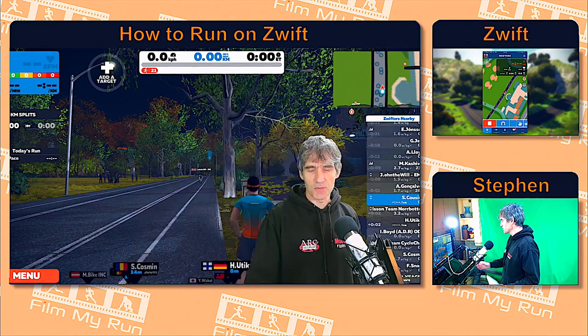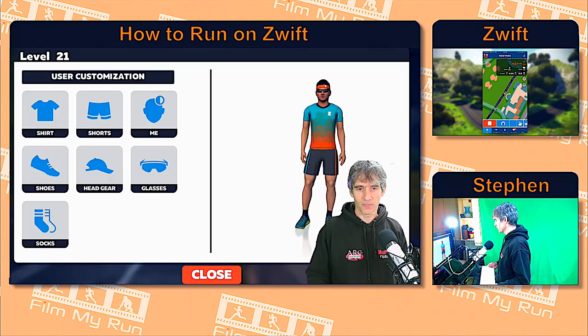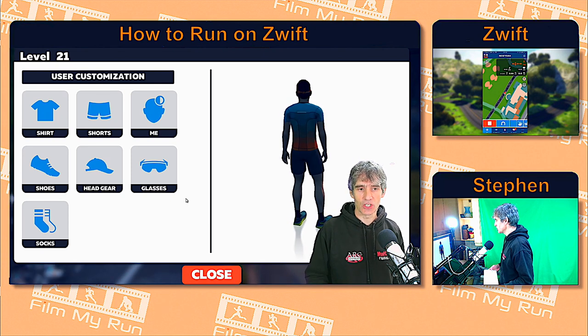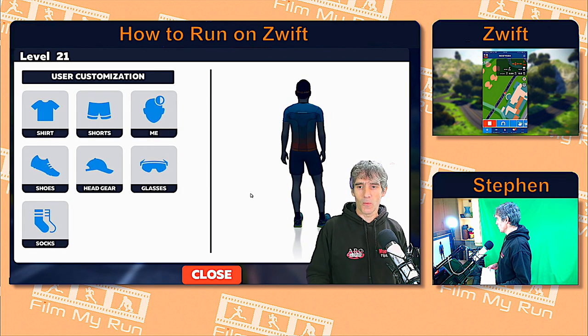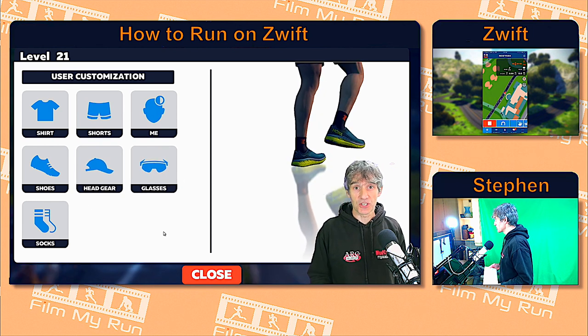So the next thing to do is make myself small and let's just nip over to the menu here. The customisation screen has changed. All the items that you can use to customise your avatar are on the left here with your man on the right. Slightly different from what it used to be, but it gets more interesting.